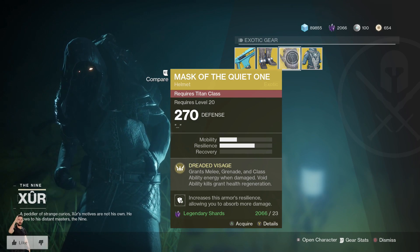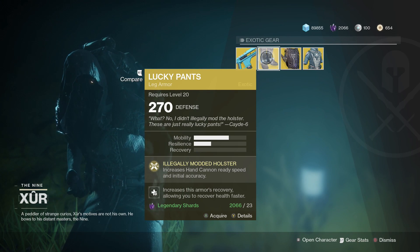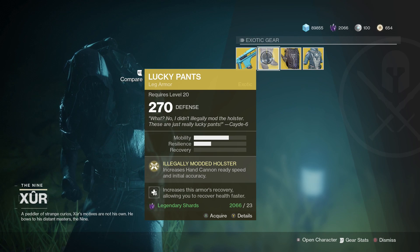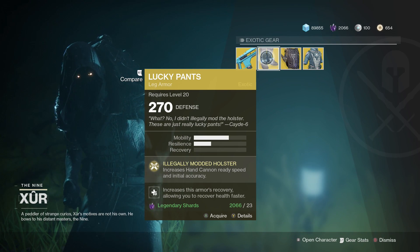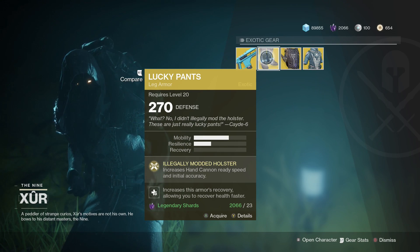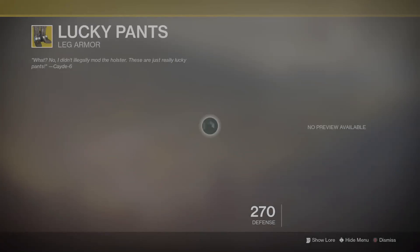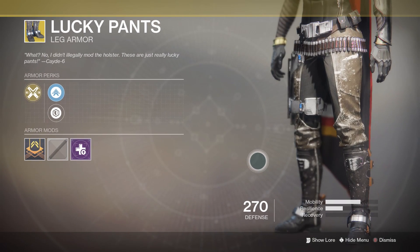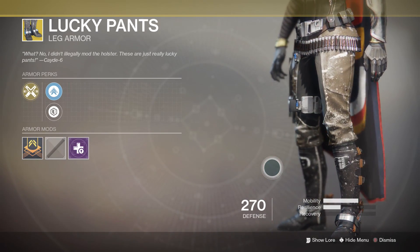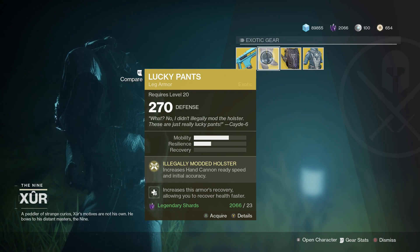Moving on to the Hunter's Lucky Pants. This has the perk Illegally Modded Holster. It increases hand cannon ready speed and initial accuracy. This one's not really the greatest — it's not actually viable in really any situation. It does look kind of cool; it's got that going for it aesthetically. But yeah, it's not really the greatest exotic. Go ahead and pick it up if you have not got it — 23 legendary shards for your Hunter or Huntress.